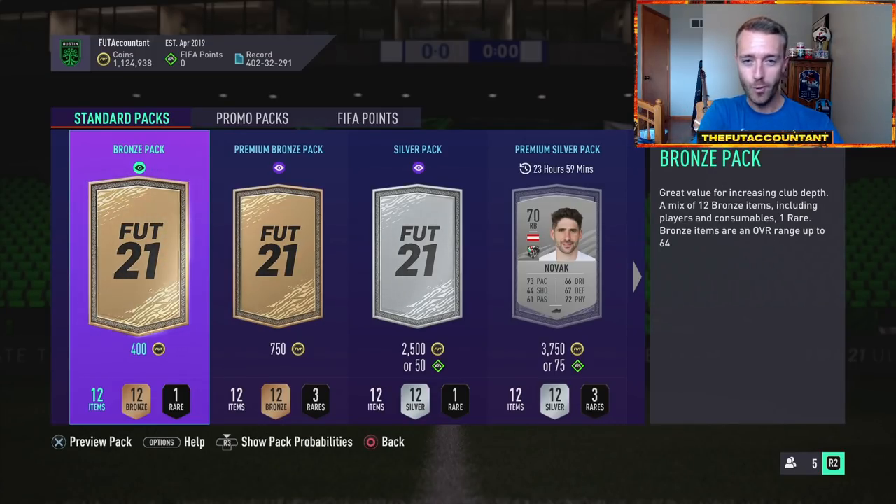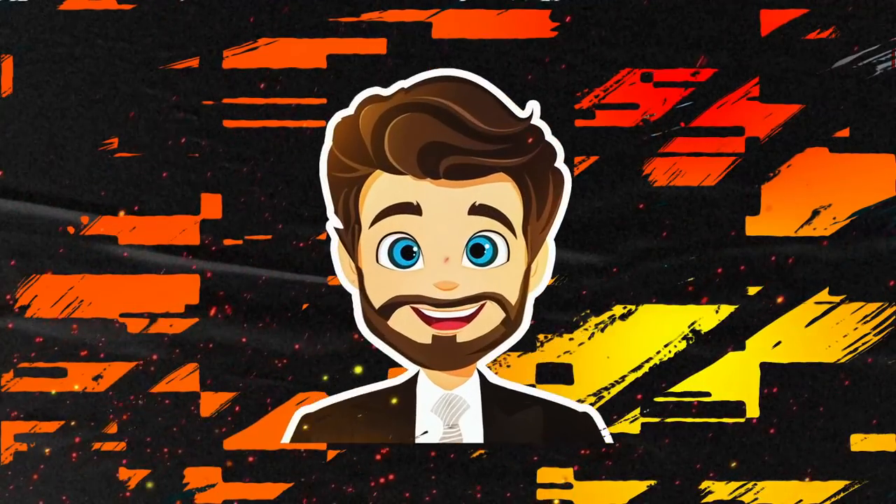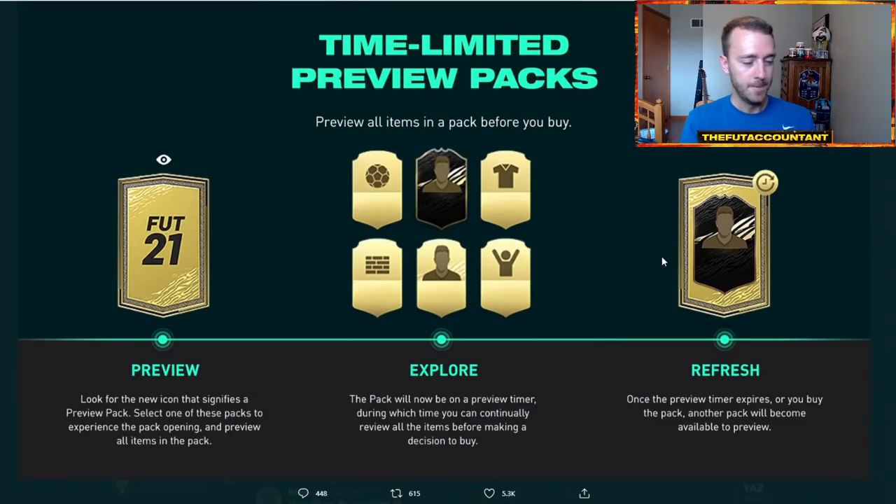But first, if you're not aware why these packs look different, what that little eye symbol is, and what this all means — EA Sports dropped a madness on us today on Friday with the whole new promo of Path to Glory Team 2 dropping in packs. Just an hour before that, they dropped these new time-limited preview packs. Basically what it is, it allows you to preview the contents inside of a pack before you actually buy it, to see if you actually want to spend the coins or spend the FIFA points on it.